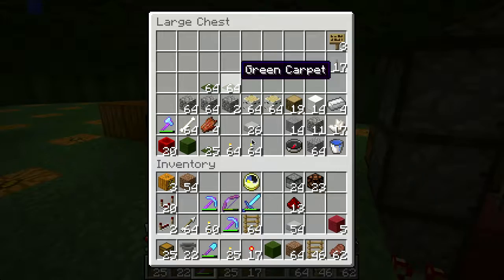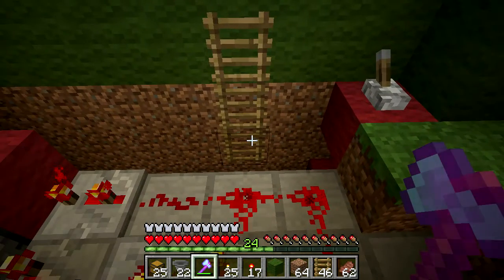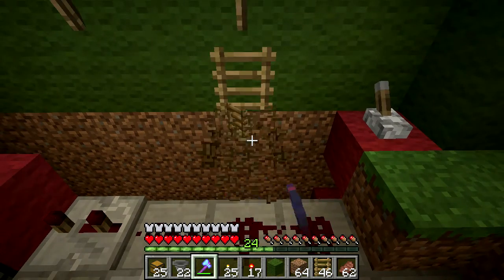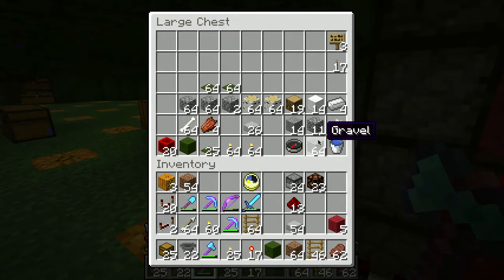I'm going to grab my axe from here because that would have been handy for breaking those chests. Then what we're going to do is come here and take out this ladder. Here's how we're going to deal with this hole in the ground.